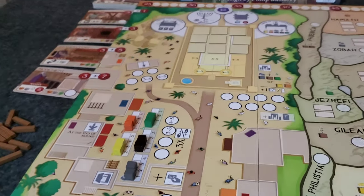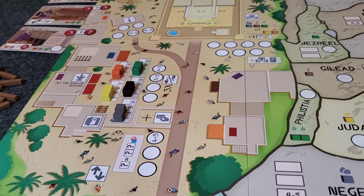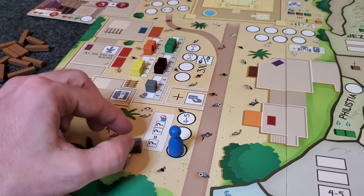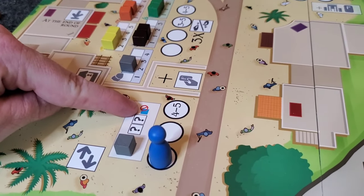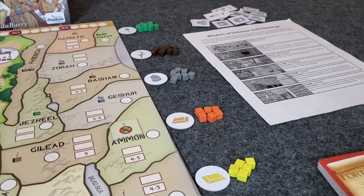In order to explain this game fully, I need to tell you what each of the action spaces do. This action space right here is the trader space. When I trade here, let's say I have a stone — I can trade a stone for any other two resources, so long as they are not exotics. Blue exotics are wild; they can substitute for any of the other five resources.